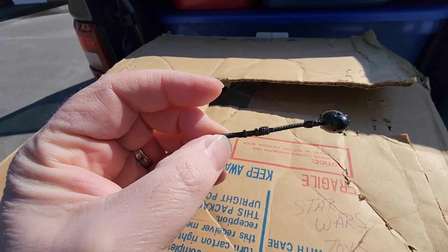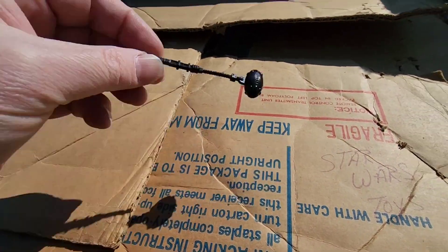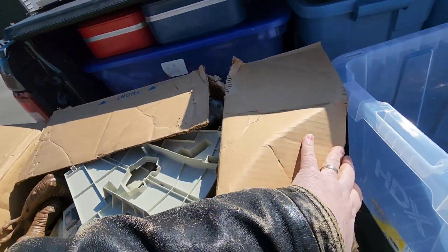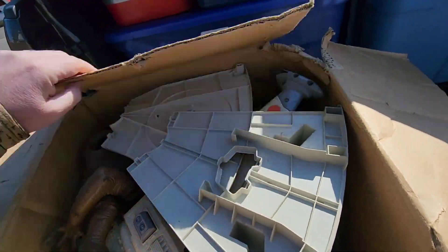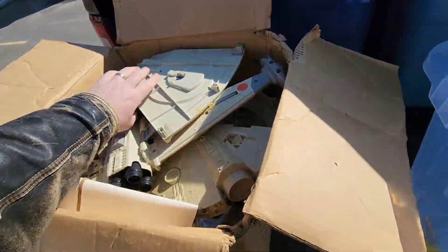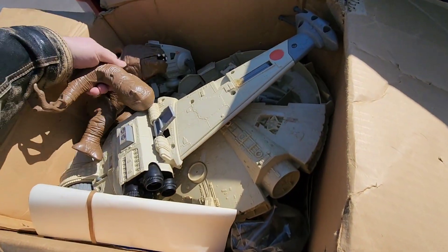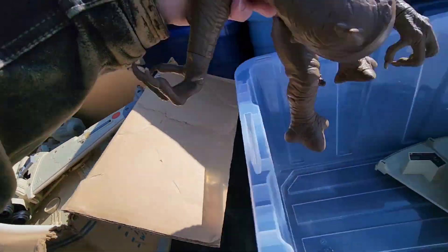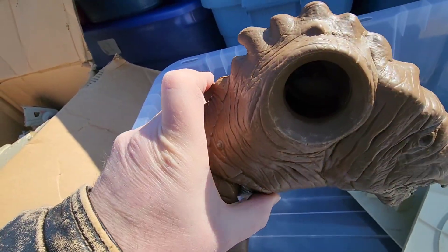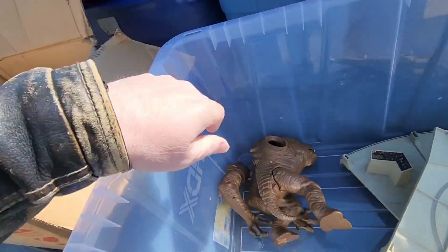Alright, we found this — I believe this is Refrigerator Perry's GI Joe accessory weapon, that was in with all the dinosaurs. And here's the Star Wars stuff. This box is old and crusty. We have Death Star playset pieces. We kind of started looking through some of this stuff back there, but in the interest of time we had to move on. We got a Rancor monster whose arm is off — there's probably a way to fix that, looks like it's just a rubber band in there.